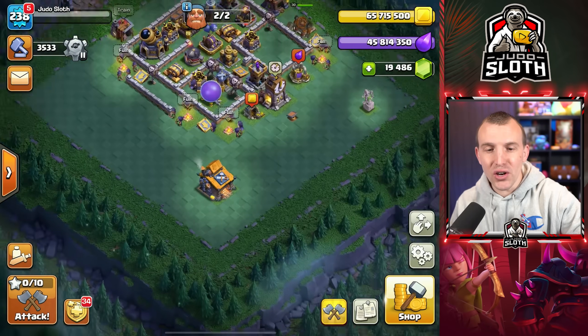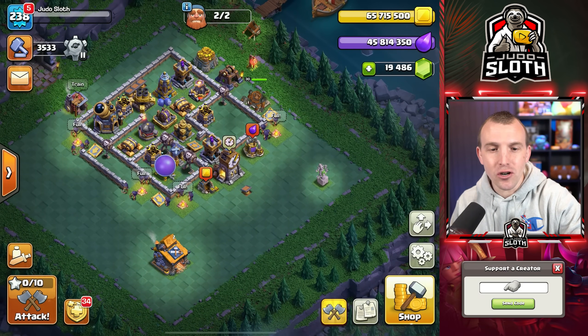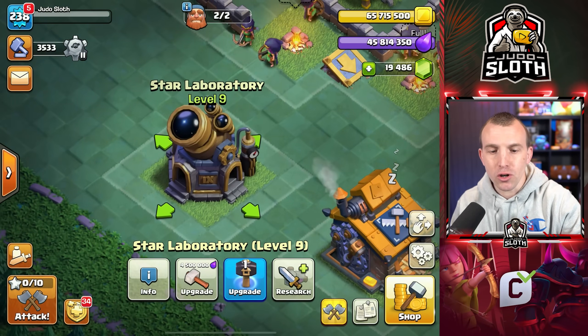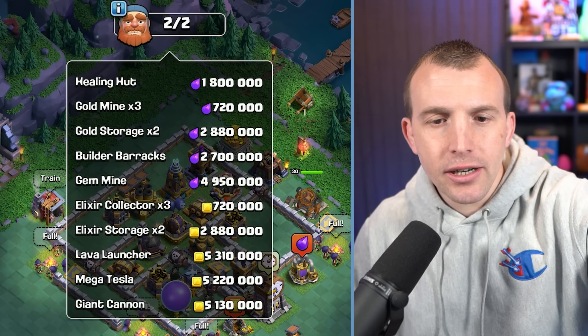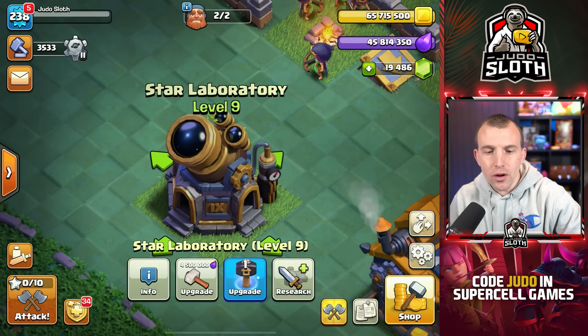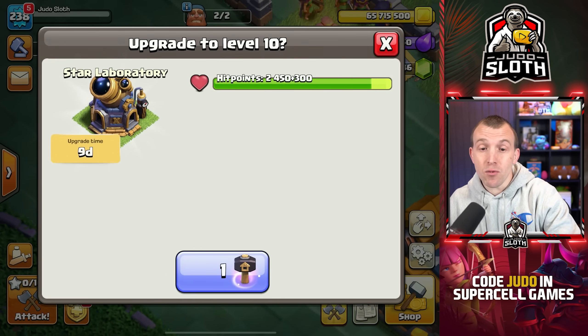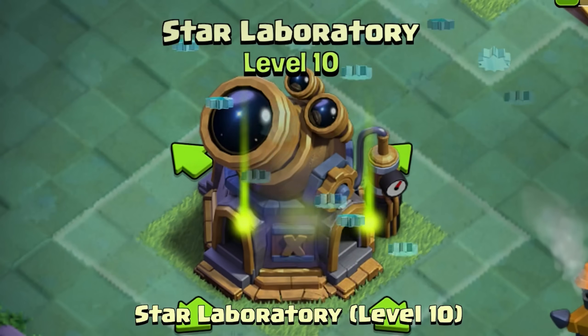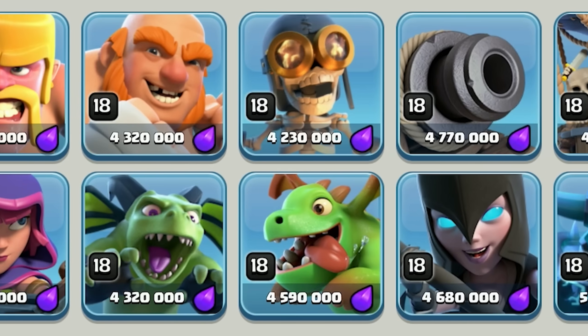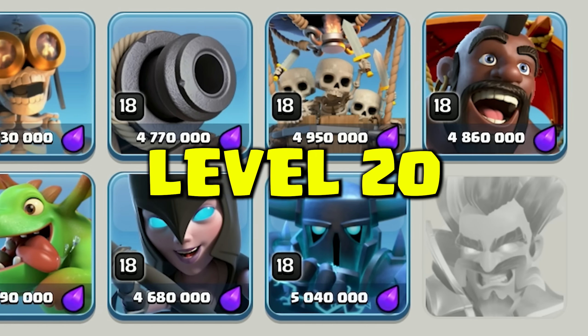First things first, we should go ahead and upgrade the Star Laboratory. Star Lab looks like it is the most expensive. There is the gem mine, but I'm not going to worry about that. So I'm actually going to use my hammer of building here, and what that means is we can begin upgrading all of the troops — they all go to level 20 now.